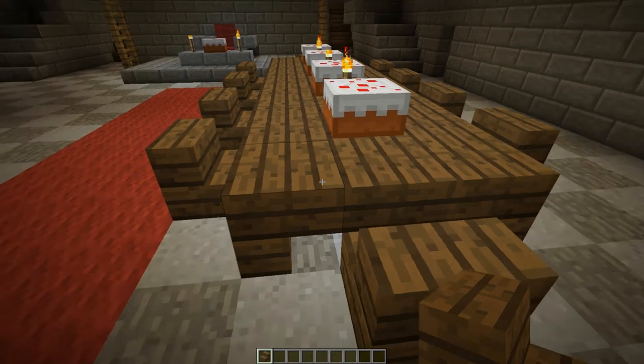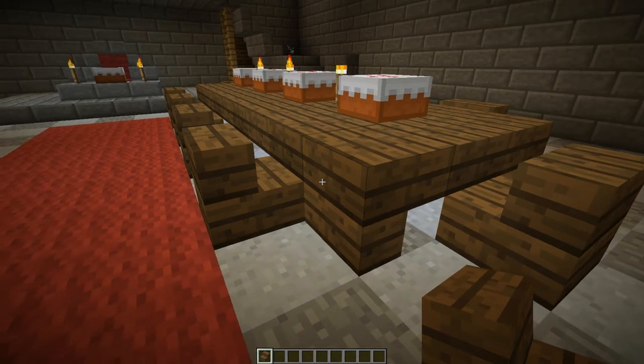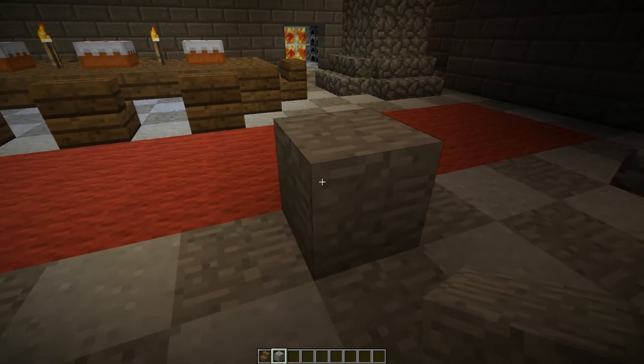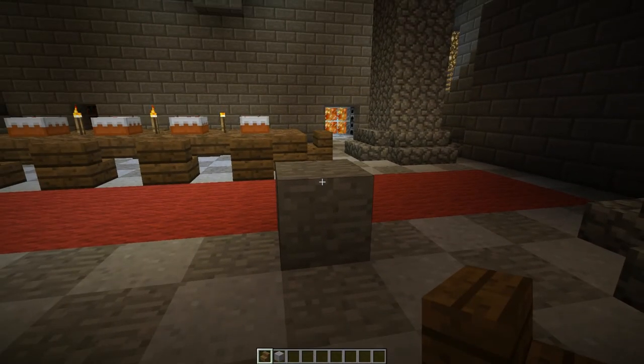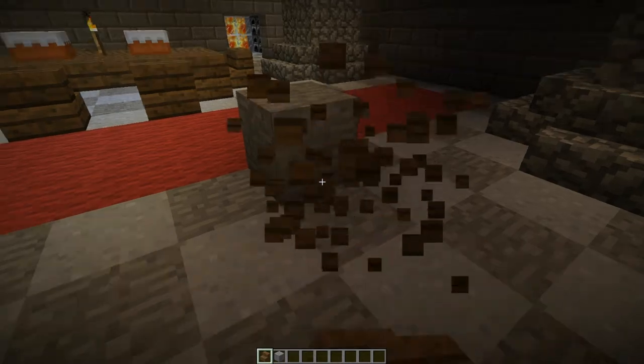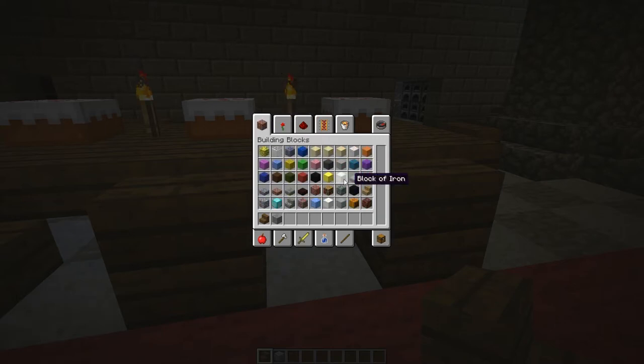I'm gonna start with an upside-down stair right here because it is the most difficult part of building these tables — though truthfully it's really easy. Grab a random block, walk over here, and place it on the upper portion of the block. If you place it on the lower portion it will face the wrong way. Then delete that block and find yourself a half block. I'm using spruce wood, which could be why mine looks a little different than yours.